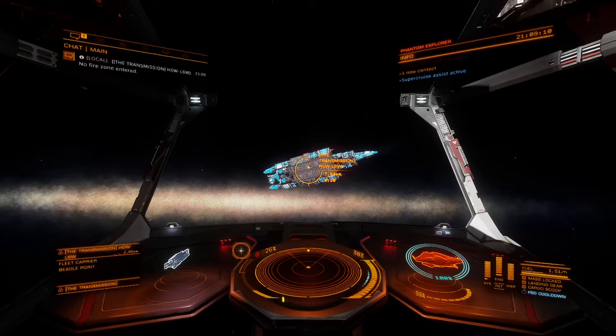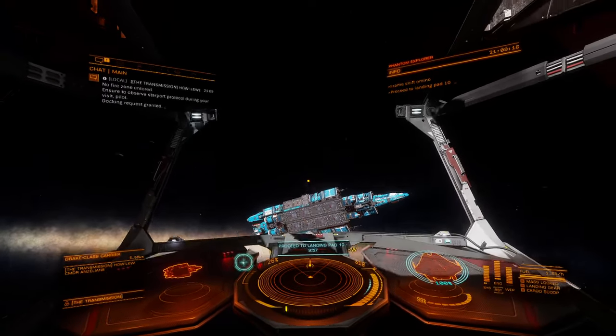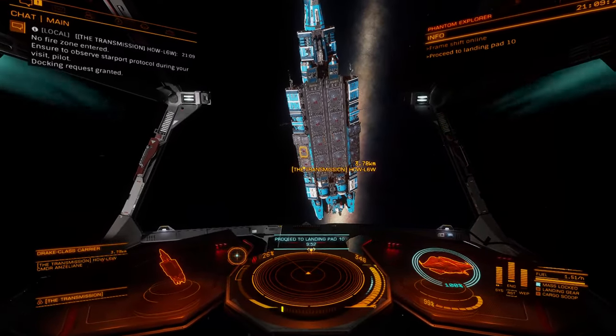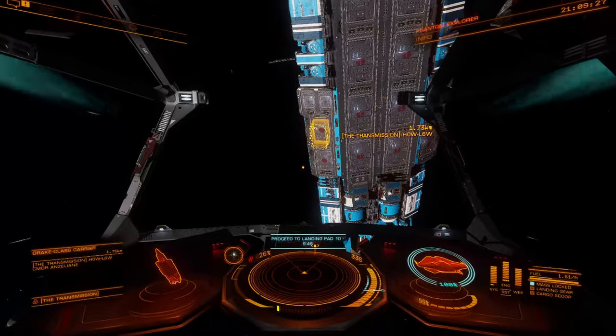Welcome, Commander. Follow standard flight protocols around this carrier. Docking request accepted. Proceed to your designated pad, Commander. Hopefully these guys will have everything that I need.